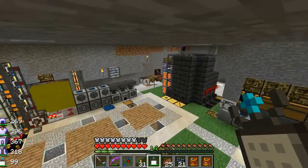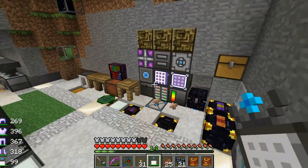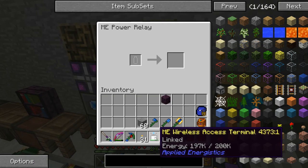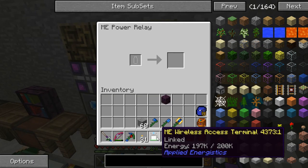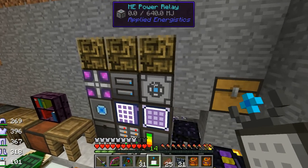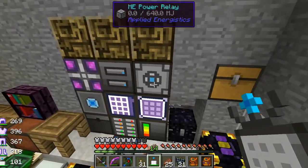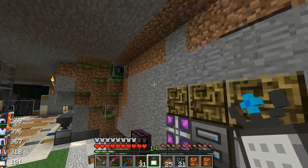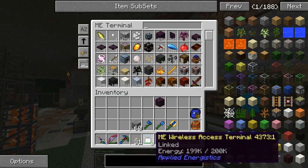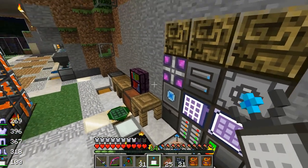There are a couple things I didn't finish before I was done. I hadn't figured out what to charge the wireless access terminal with. You can do it with this power relay — I think they're also good for taking power to other parts of your network, though I haven't learned that part yet. Other mods that charge things can sometimes charge this too, but I haven't tried that yet.